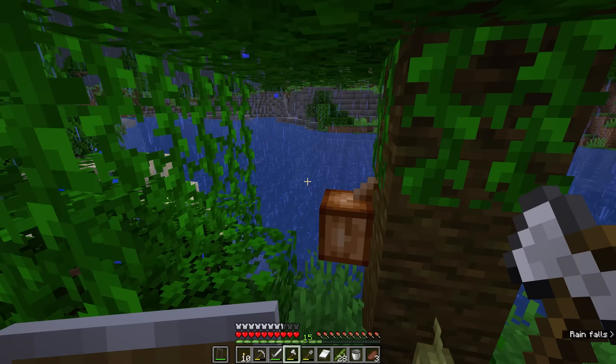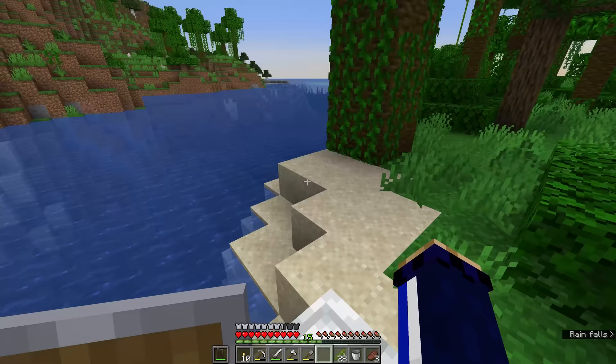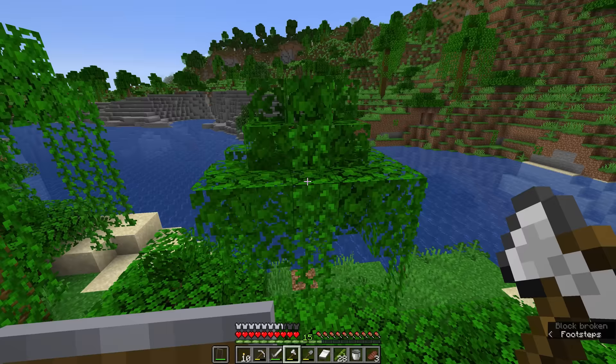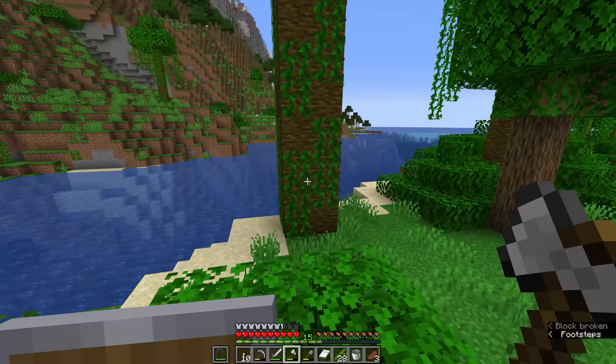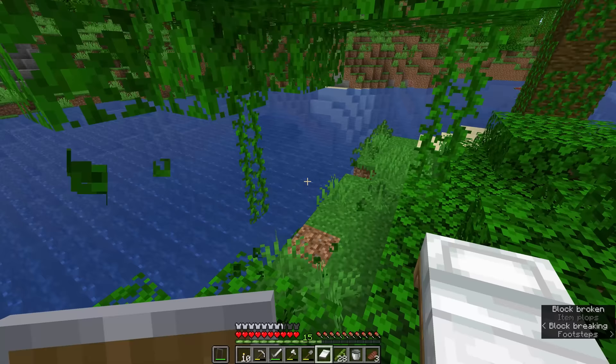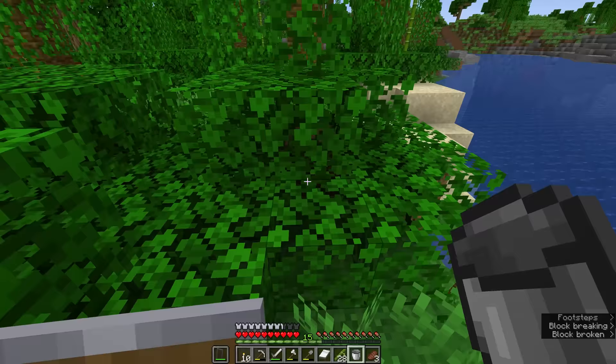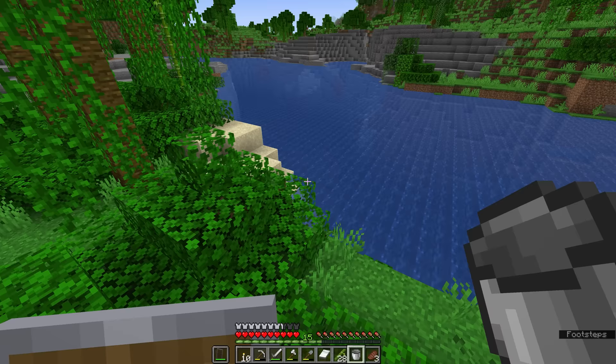Since thunderstorms are situations in which hostile mobs can start to spawn on the surface, you can sleep through them if you don't want to deal with that. Let's take down this tree and hope it drops some jungle saplings. When looking for jungle saplings, ideally return home with at least four of them — not only because they can be grown in a 2x2 formation to grow one of the larger trees, but also because jungle trees have about half the chance to drop a sapling from their leaves compared to any other tree type. We've got two jungle saplings so we'll take down another small tree to hopefully get enough.